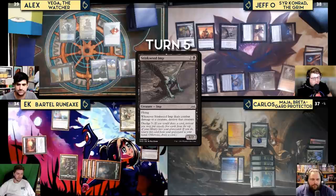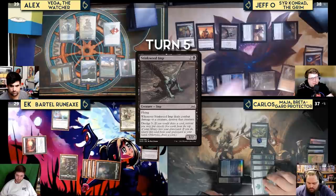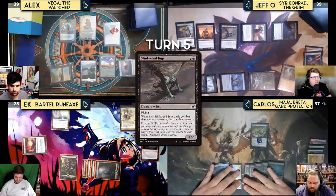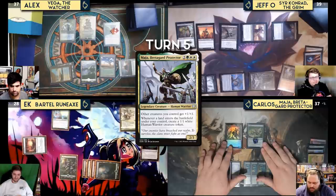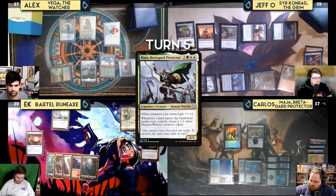Carlos blocks the Daredevil with Neverwinter Dryad, then before damage sacrifices the Dryad to get a Forest into play. With the sacrifice, all players lose a life thanks to Sir Conrad, and Jeff gains a life. Carlos passes. Kess untaps, draws, and casts his commander Maja, Bretagard Protector, hoping for blockers, then passes.